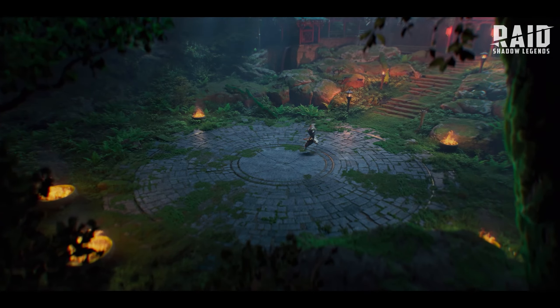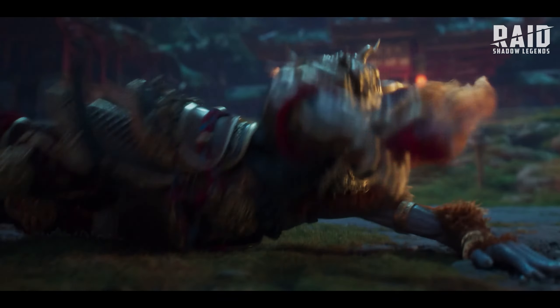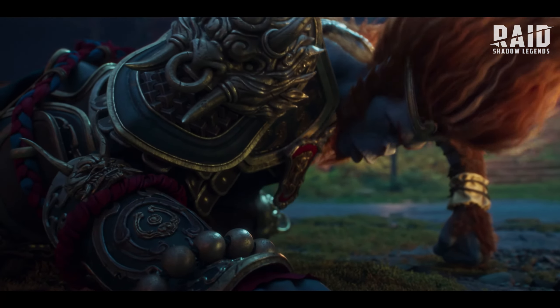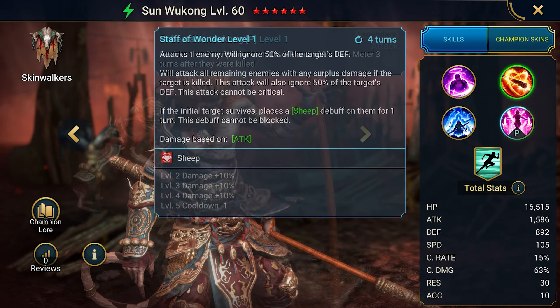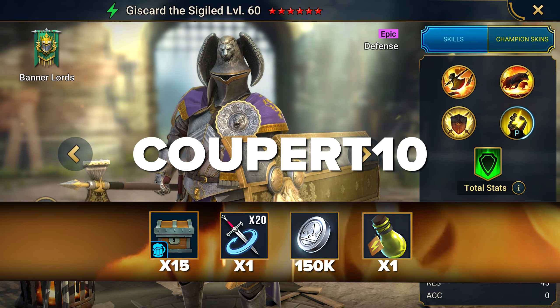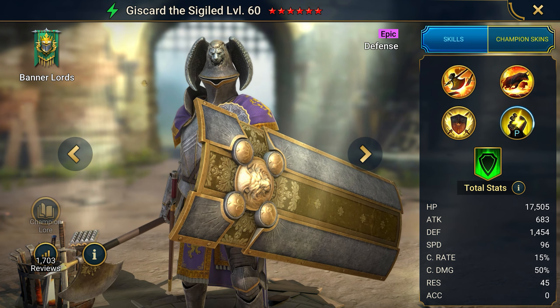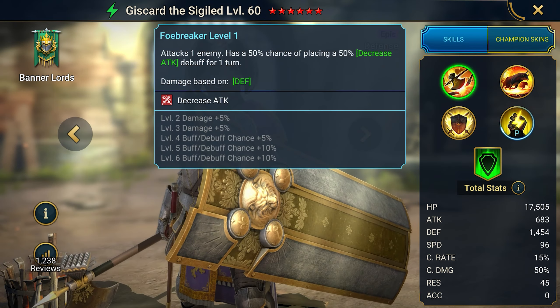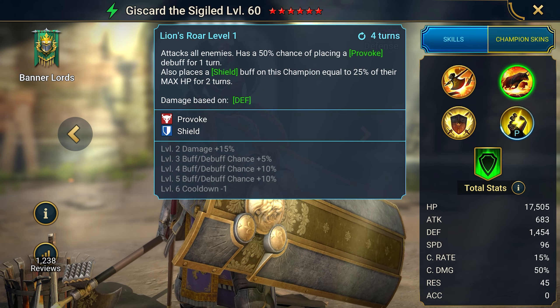The code MONKEY KING gives the champion Sun Wukong the Monkey King, previously available in the game for only seven days, but now you can get this PVP and PVE damage dealer for free. Add him to your roster if you think a damage dealer with polymorph and auto revive is more useful than support. The code COOPER TED gives the rare champion Giscard the Sigild and silver. This champion is a debuffer and tank who can use attack down, defense down, and provoke debuffs — and is very easy to equip.